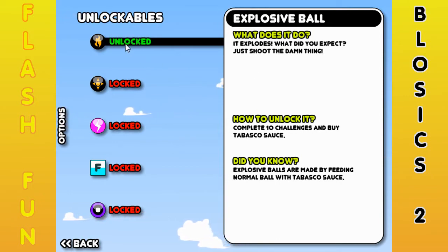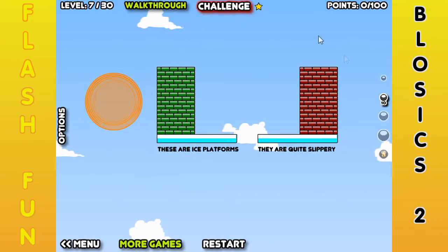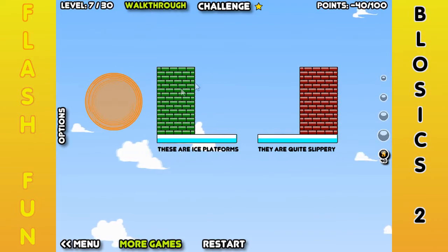How to unlock it? Complete 10 challenges and buy Tabasco sauce. Explosive balls — did you know explosive balls are made by feeding a normal ball with Tabasco sauce? Stupid stuff like that — pretty funny. So anyway, now we're going to come back here and do this level. We're going to be using the explosive ball for basically a lot of the other challenges as well.